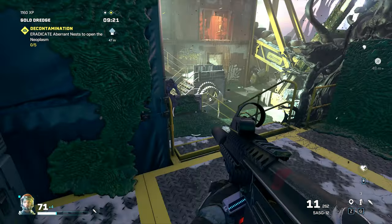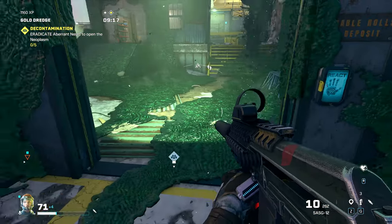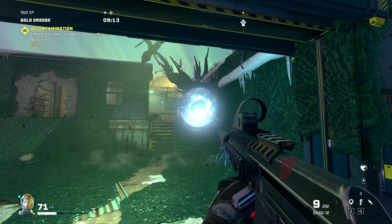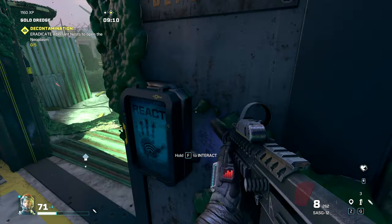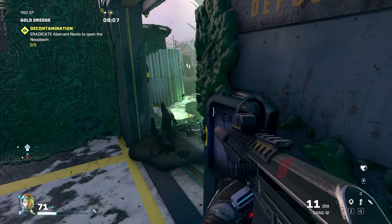You gotta dodge those quick ones, then he's gonna charge the slow one. It comes out in slow motion, and you just shoot it. That's pretty much it for the slow projectile challenge.